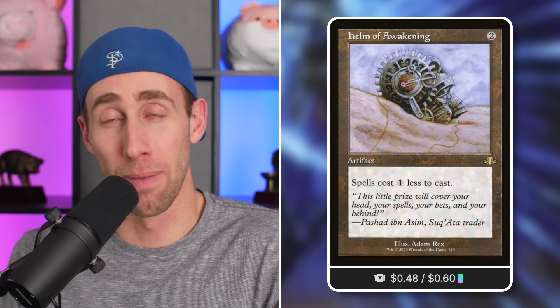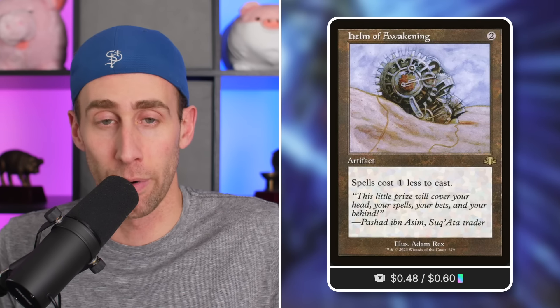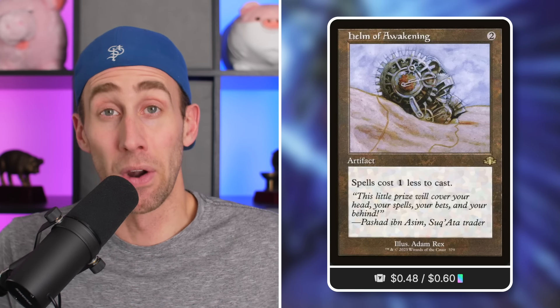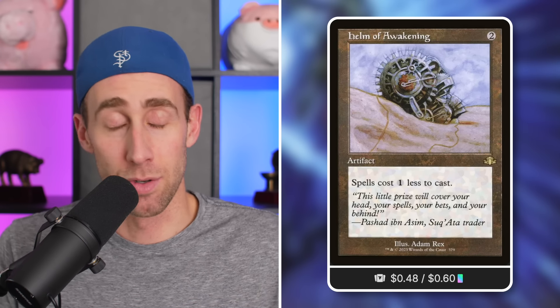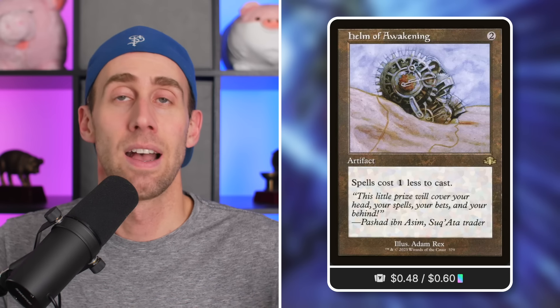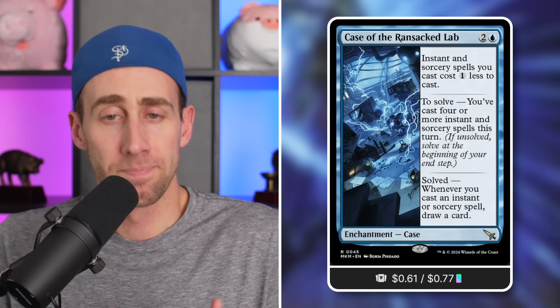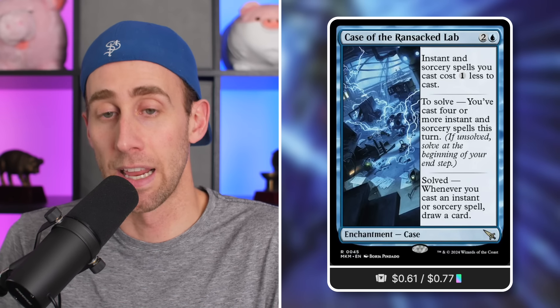Every single card I'm talking about is going to have a card link in the description. In the budget buys section — cards under one dollar — the name of the game for this commander is ramp and cost reduction. Reducing spell costs helps you cast more and more spells per turn. Humble Defiance — spells cost one less to cast, though this does benefit your opponents too, keep that in mind. Case the Ransack Lab is an amazing card — I can't believe it's so budget friendly right now. Instant and sorcery spells cost one less to cast for 3 mana.